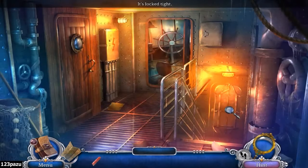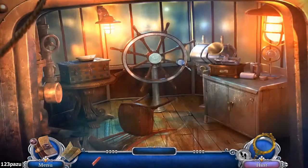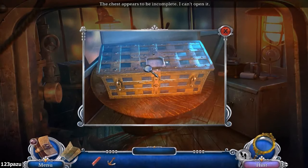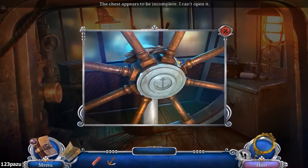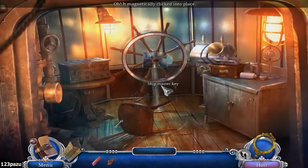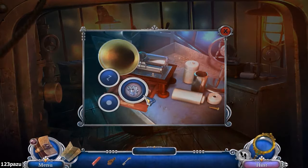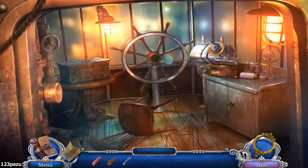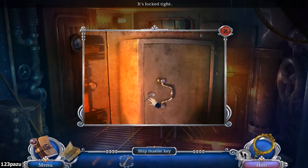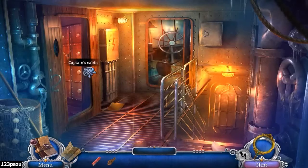Another lockbox. The door leads to the lower part of the ship but seems to be missing the entry valve. The anchor — it magnetically clicked into place. There's a secret compartment — the ship's master key! The side key opens the cabinet. The ship's master key — does it fit? Maybe this one. The ship's master key.